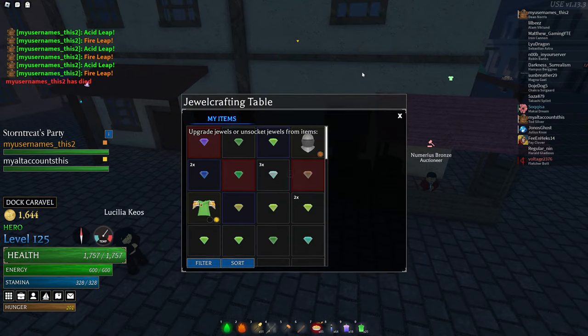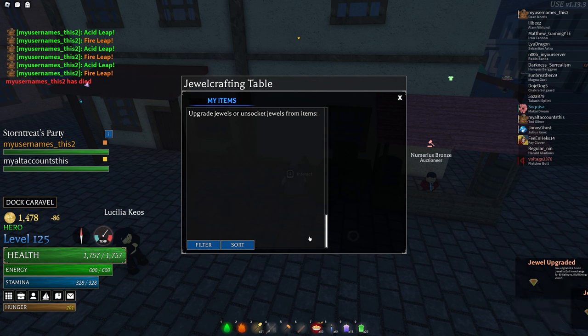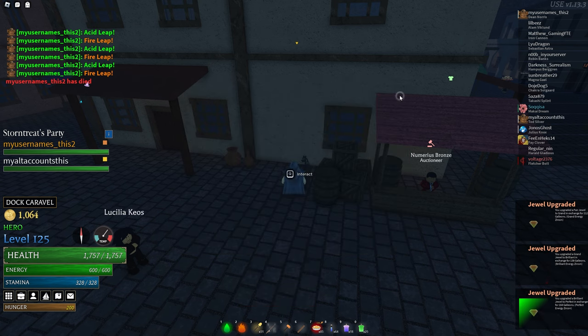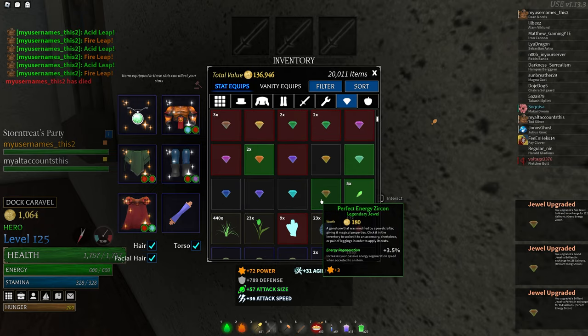To upgrade or remove jewels from an armor piece, interact with the jewel crafting table and select the jewel or armor. Upgrading a jewel costs around 70 to 214 galleons depending on the level and jewel, totaling between 534 and 764 galleons to upgrade each jewel to perfect.